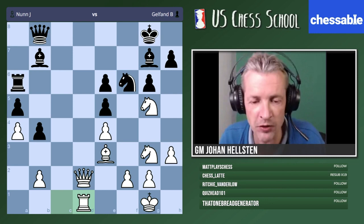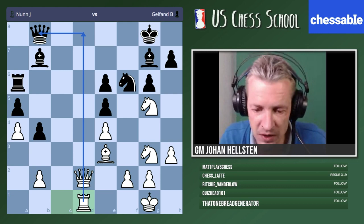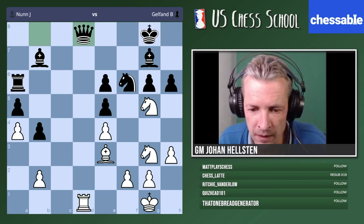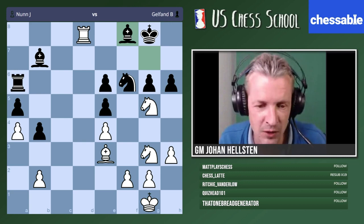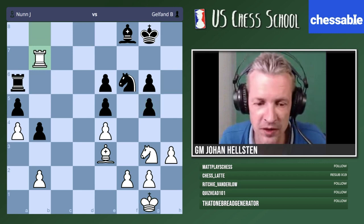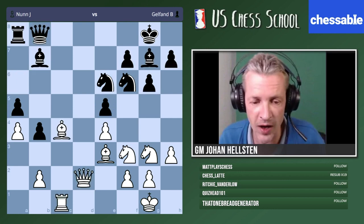How can we exploit the fact that black does not control the eighth rank anymore? Rook d1 — exactly, that's how grandmaster Nan continued. Now queen d8 is coming up and we can use our rook in very active fashion. In the game they played h6. Knight g4 — actually black is helpless here. Nan played the very technical move rook b8 — it's about trades again; he wanted to trade off that bishop because it's exerting pressure on white's camp.